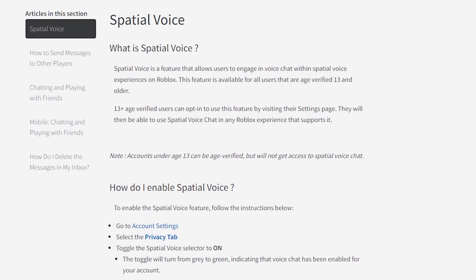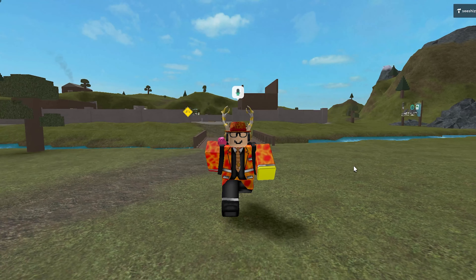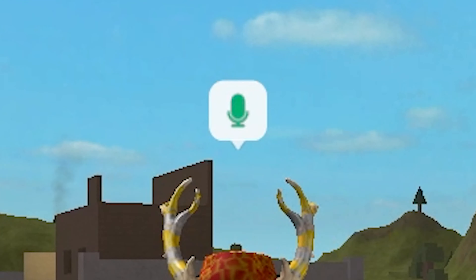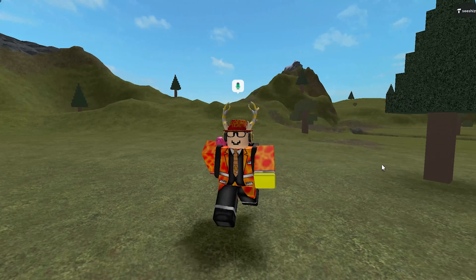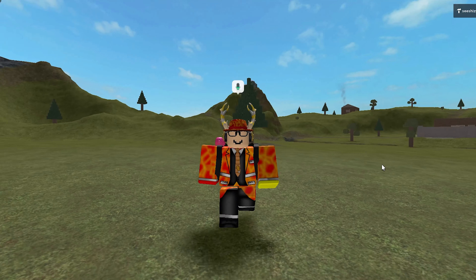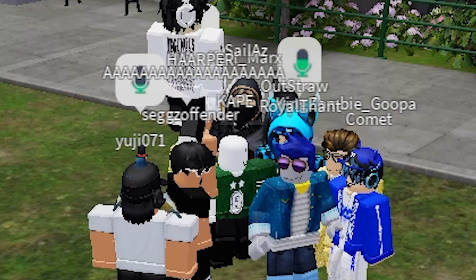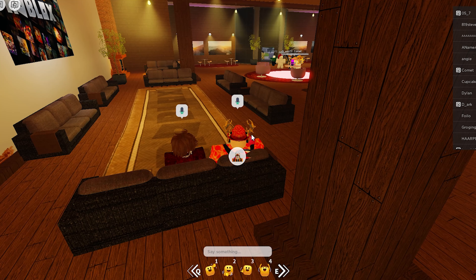Roblox spatial voice chat is a technology that pushes Roblox communication to its limit. It's a feature that allows people to interact with their own voices. Even though it's still in beta, it's a great addition for the entire Roblox community. Remember back in September when Roblox announced spatial voice chat, people thought it was a bad idea — but now look: people seem to enjoy it, apart from playing funny music, screaming, and crying hoping someone will notice them. After all, voice chat isn't that bad.